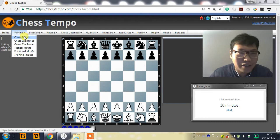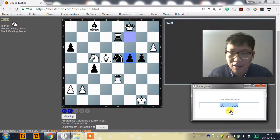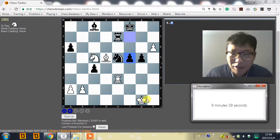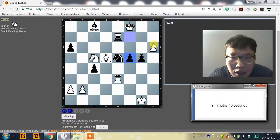Training Tactics. Okay, and Standard. Start. We have 10 minutes. So we got this position. White has a passed pawn, and this is the endgame. Passed pawn is very important in the endgame. We have a passed pawn h6, which is almost queening. So I'm pretty sure we will use this passed pawn to beat our opponent. But how?